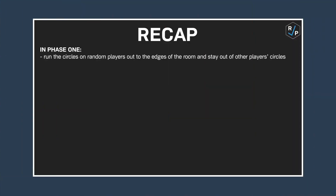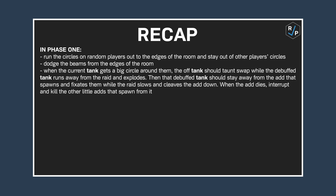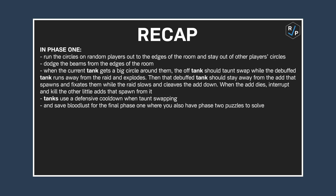Quick recap. In Phase 1: run circles on random players out to the edges of the room and stay out of other players' circles. Dodge the beams from the edges of the room. When the current tank gets a big circle, the off tank should taunt swap while the debuffed tank runs away from the raid and explodes. Then the debuffed tank needs to stay away from the add that spawns and fixates them while the raid slows and cleaves the add down. When the add dies, interrupt and kill the other small adds that spawn from it. Tanks use a defensive cooldown when taunt swapping, and save Bloodlust for the final Phase 1 where you also have Phase 2 puzzles to solve.